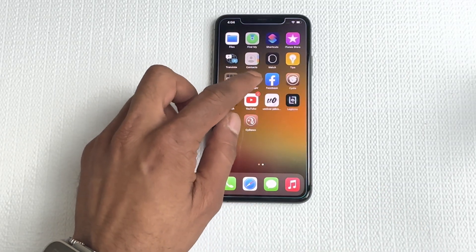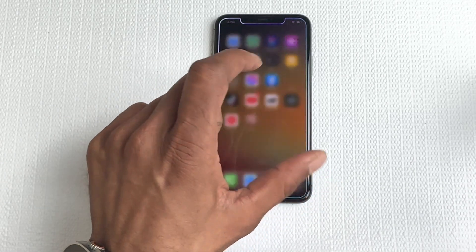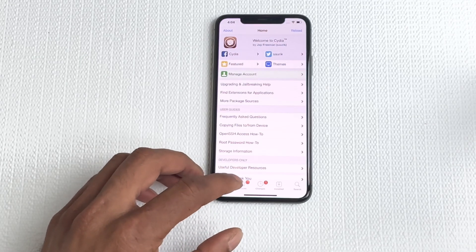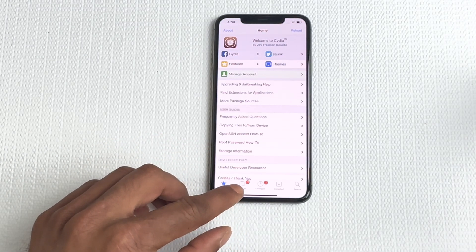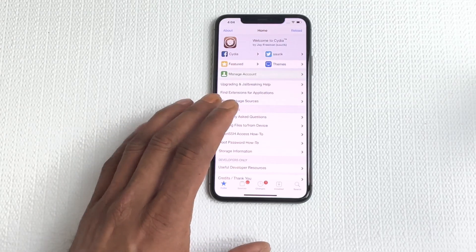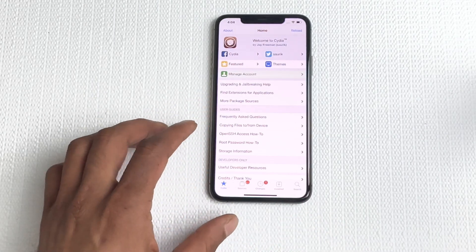What I want to do first is open Cydia and let it load completely. As you can see right there, you see the circle spinning. I always wait for this to completely load before I do anything else.